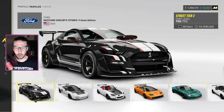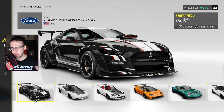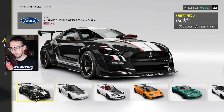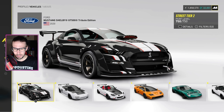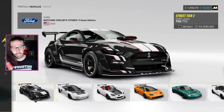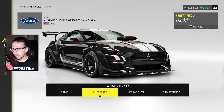All right, Crew Motor Fest continuing on with the free playlist cars that you win — doing pro settings for them, making them feel better. That way if you're new to the game or want to go back, like I haven't used them, now that I've made them a million times better I actually like them. We're gonna get into the Mustang Shelby GT500 Tribute Edition.